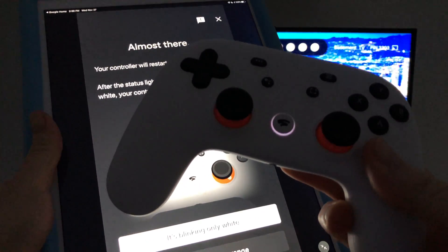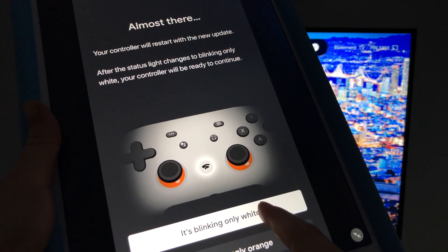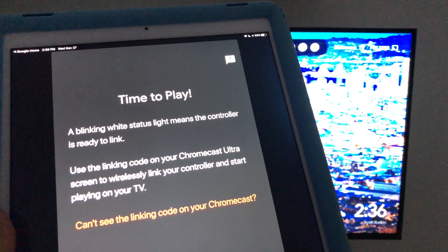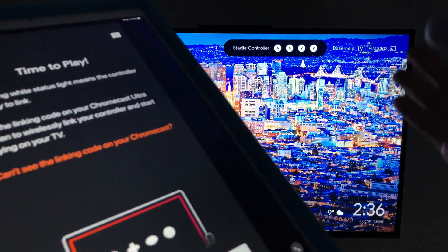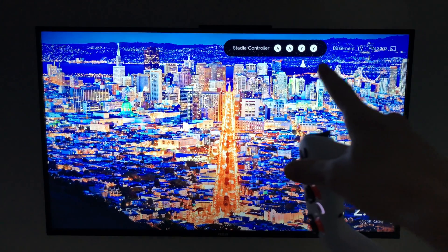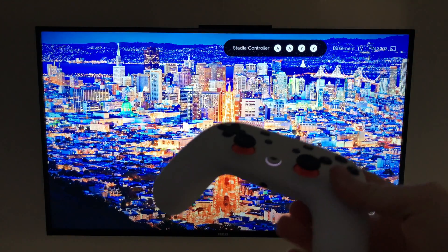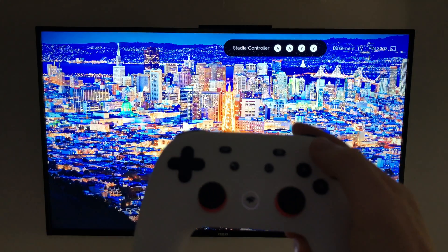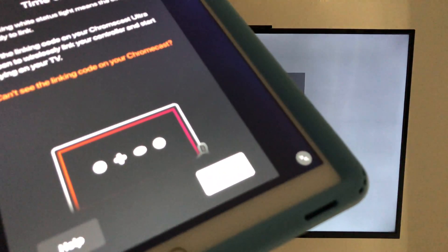It will say 'Almost there — your controller will restart with a new update.' Your controller will vibrate about two times, and then you'll see a blinking white light. When it's blinking only white, that means it's ready — time to play. On your device it will tell you to look for a code on your TV screen. Enter your own code — on the controller press two A's and two Y's — then hit 'Done' in the app.